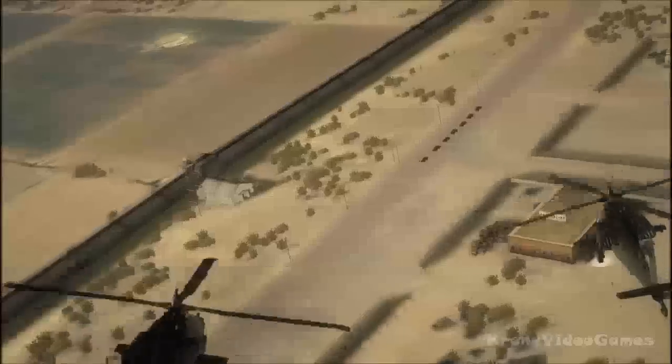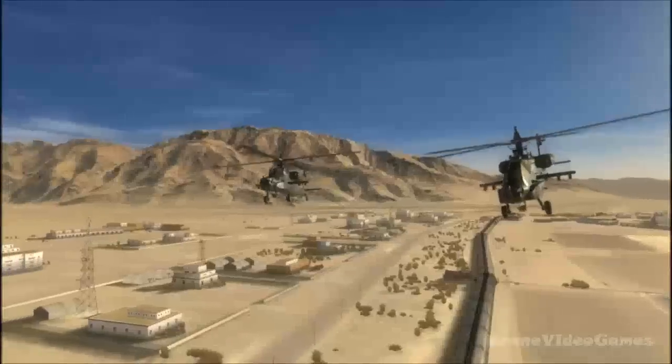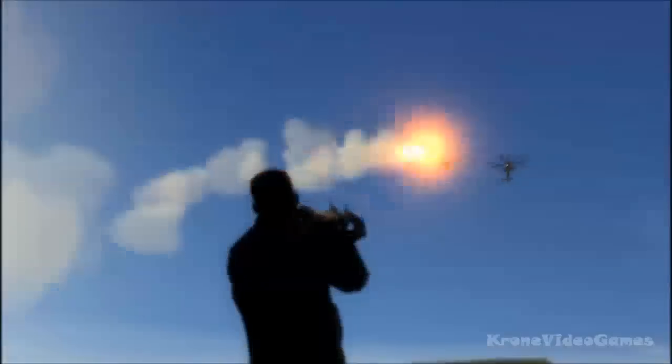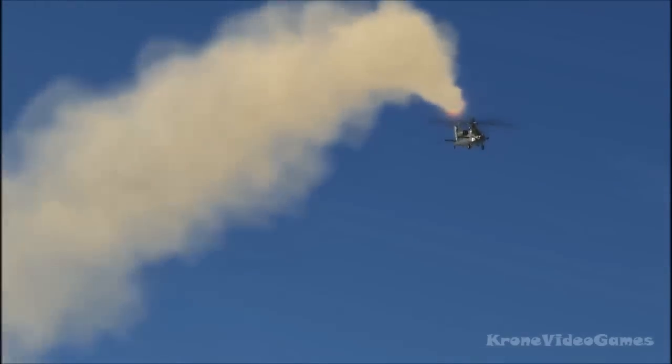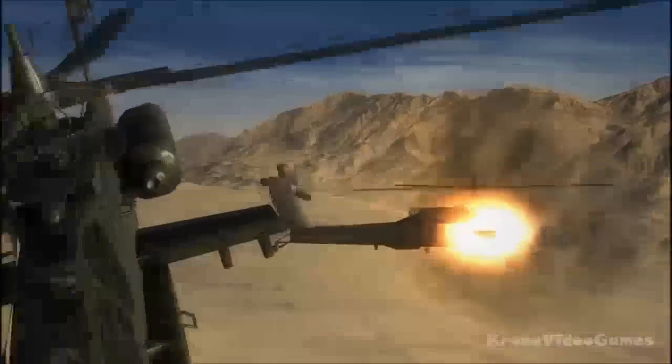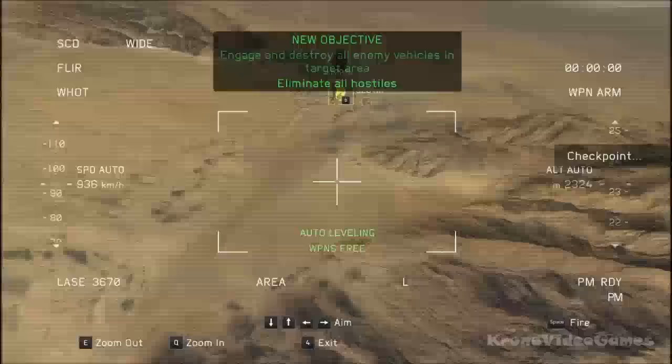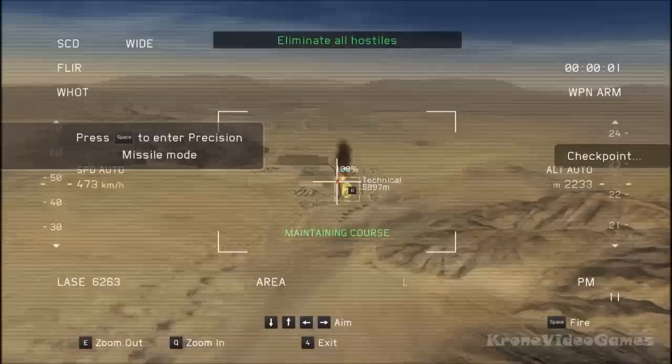Attention, unidentified vehicles. You have entered a restricted area. Attention, unidentified vehicles. You have entered a restricted area. Copperhead 1-1, I'm in. Controls are not responding. Gunslinger 2-6, engage and destroy the vehicles. Don't let them reach the base.